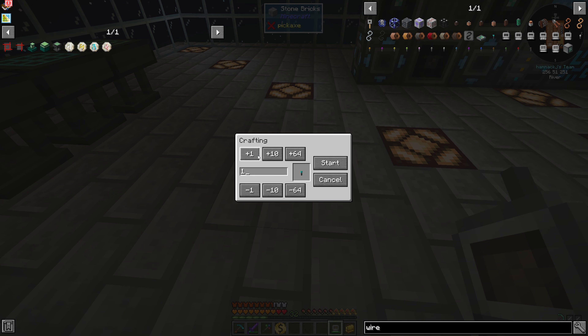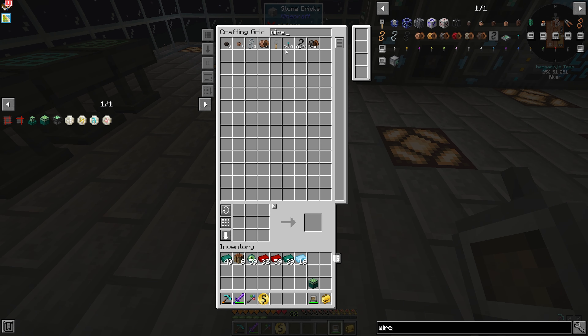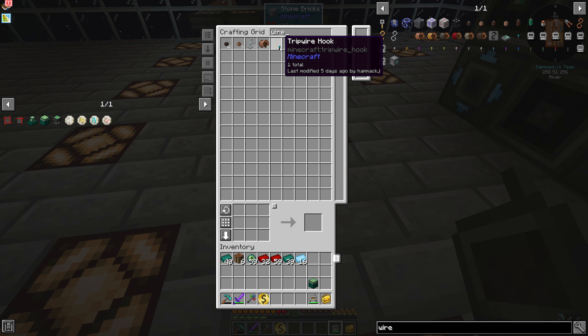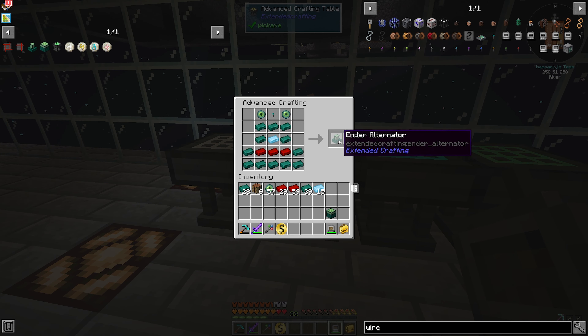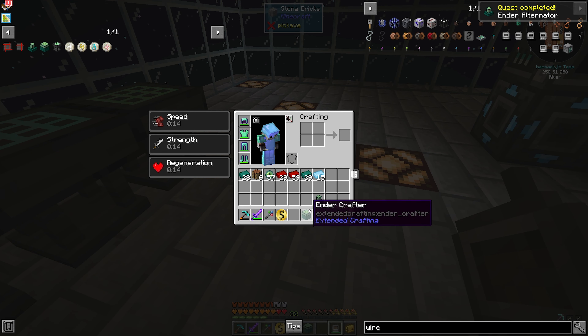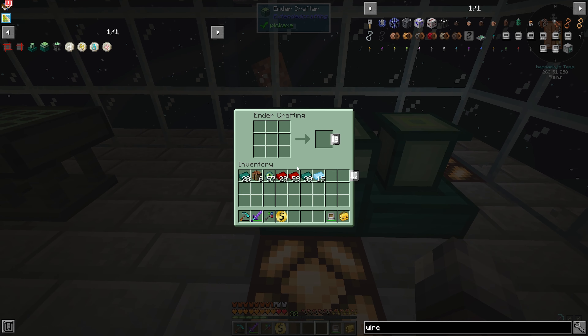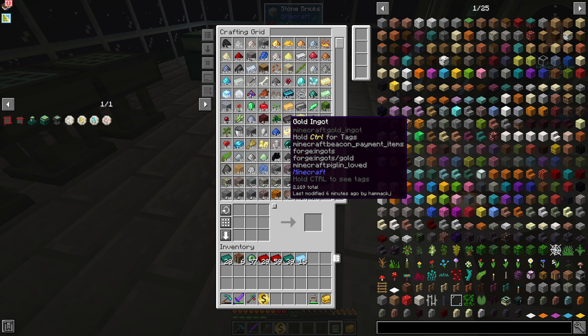I apparently did not make a wireless transmitter. We're going to need a few of these — that takes steel casing, which is a pain to make. There we go, and that should be what we needed. Ender alternator, there we go. The alternators make everything faster with this ender crafting stuff from what I can tell, and I think you can have a seven by seven area full of them to make it even faster.